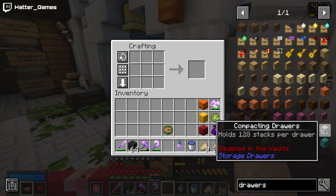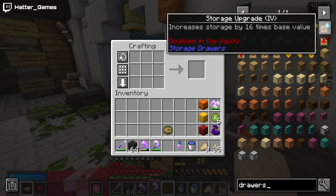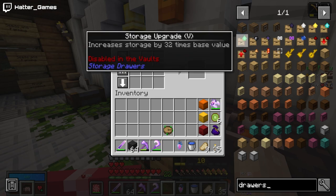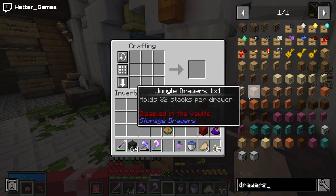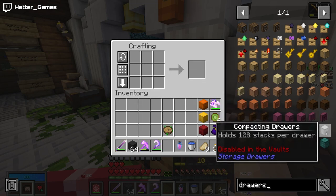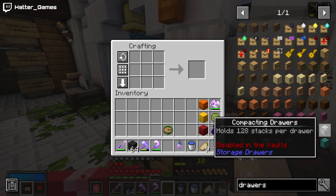You've also got something called compacting draws — it holds 128 stacks of an item per draw. You can increase that with upgrades. Different upgrades cost more but do more. The storage upgrade version 5 increases the storage 32 times, so on the one by one draws that is 32 times 32 stacks. The compacting draws hold one particular item — for example vault bronze — but they automatically compact it into the maximum bronze, silver, and gold. So when you attach it to a storage system, you can see exactly what you've got and pull it out already compacted.